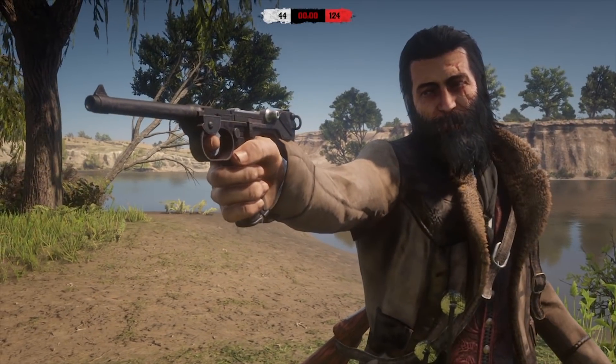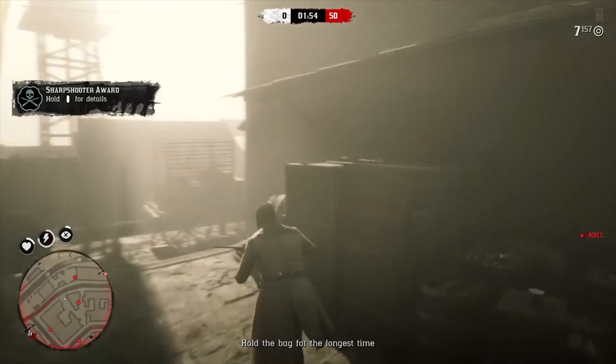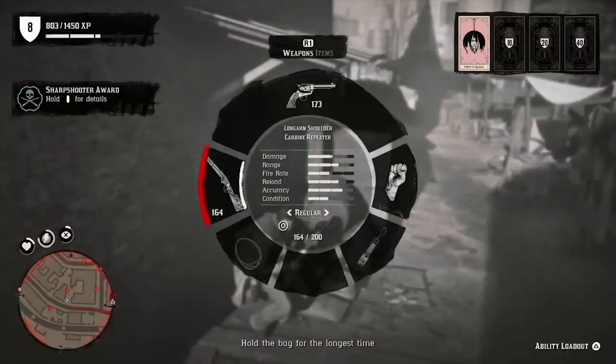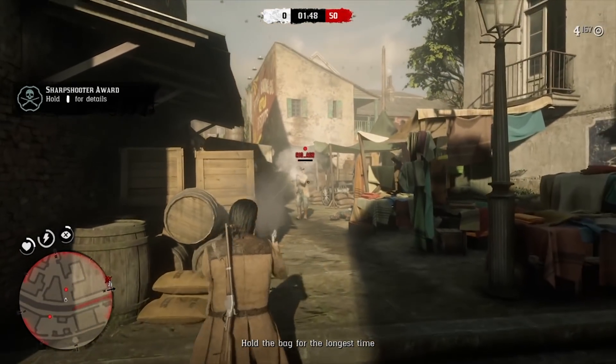You start online mode with a revolver and a repeater, but you are able to pick up other pistols within deathmatches or by buying them in free roam. However, when it comes to using a revolver short-range, there's one skill that you need to get used to, and that is swapping from aiming down the sights to quick-fire mode from the hip.